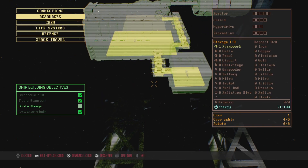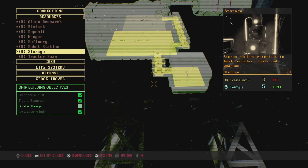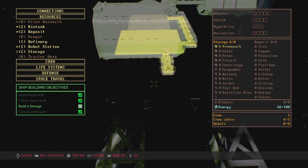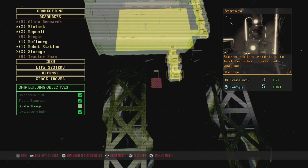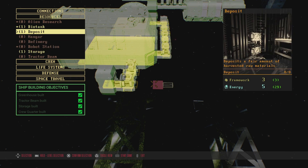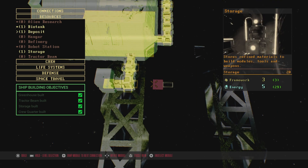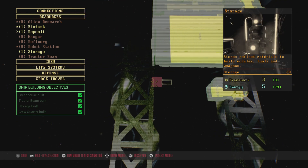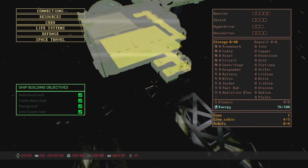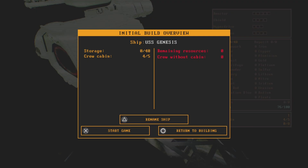We don't have enough for our storage because we need more framework, which means I need to get rid of the refinery for now. We'll just do a storage here. The deposit is for the raw materials that are harvested — not a terrible idea. We'll just do that. As far as our ship name is concerned, I'm just gonna leave it as the USS Genesis.